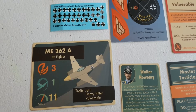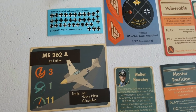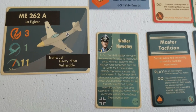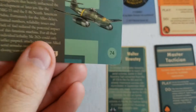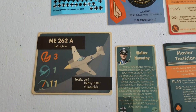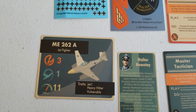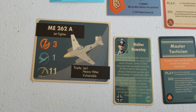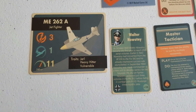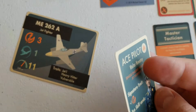The jets do have three traits: Jet, Heavy Hitter, and Vulnerable - we'll talk about those in a second. Novotny himself is another 130 points on top of the 74 for the plane, so yes, you will be over 200 points just to field Novotny. That said, he should be able to delete anything he actually gets shots on.